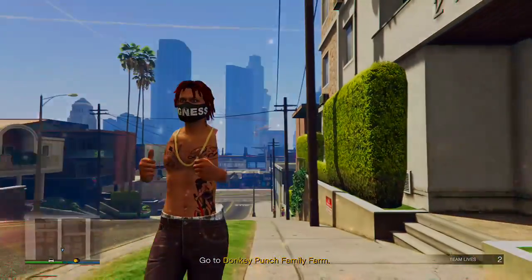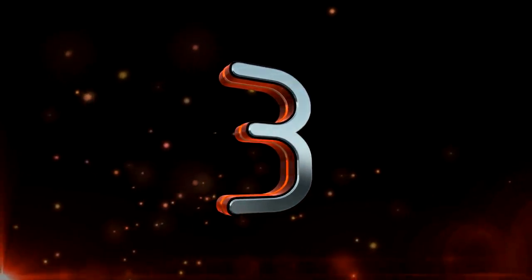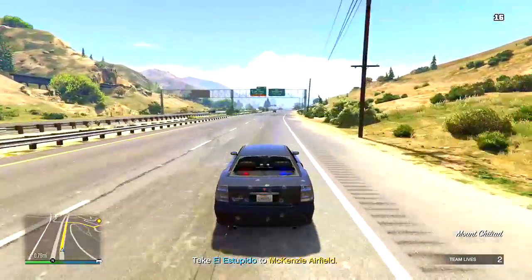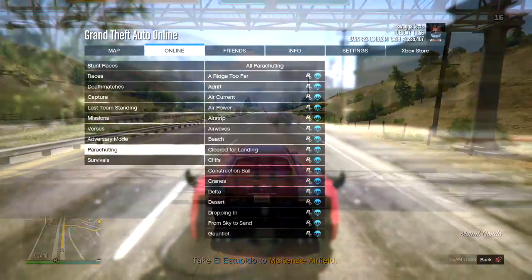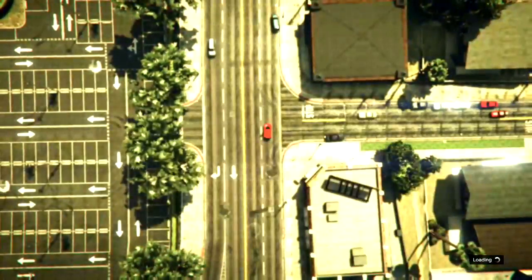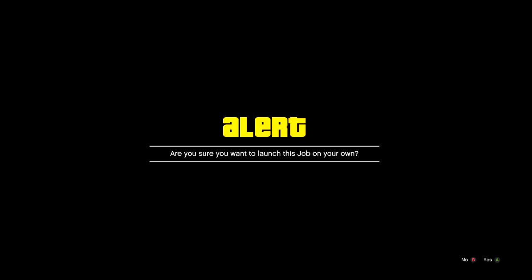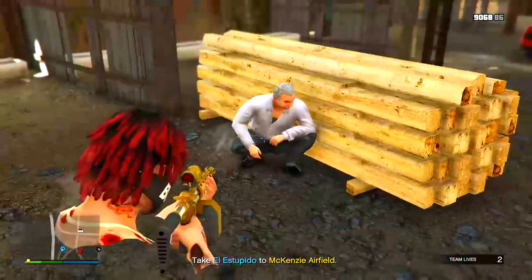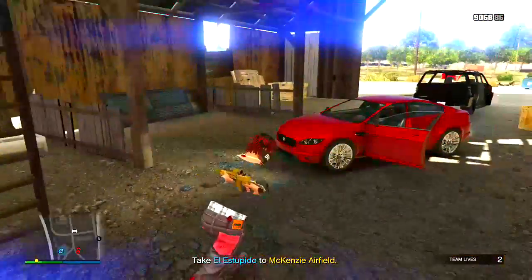You can either show your friends how to do this or recommend them to this video. On to the third glitch: this is how you can get the FIB Buffalo unmarked in a public session. Load up the mission called 'Time to Get Away' — it holds two people so you can invite a friend.